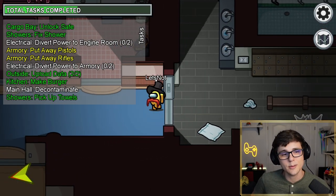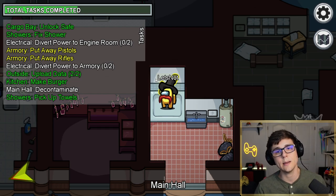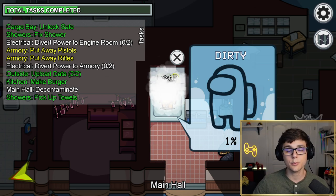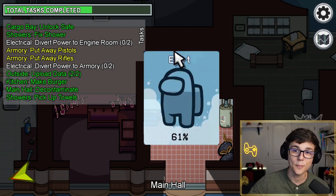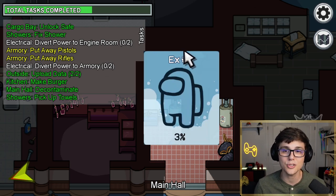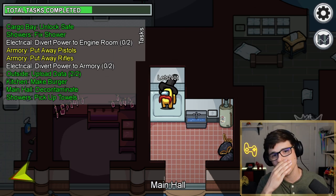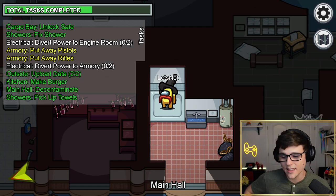Change number 12 is the dreaded 'main hall decontaminate' task. This used to be known as the dreaded shower task in the pre-release because it would break your game. After the timer hit 0%, it would keep going down infinitely into the negative — you would never leave the task and basically be stuck there until somebody killed you or called a meeting. It would break your entire game. Obviously, they had to fix this before the final version of the map released. A very welcome and necessary fix.